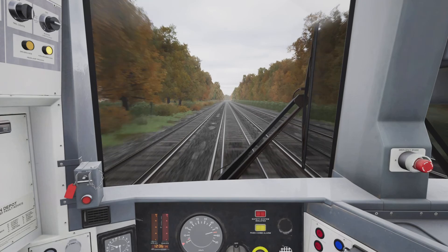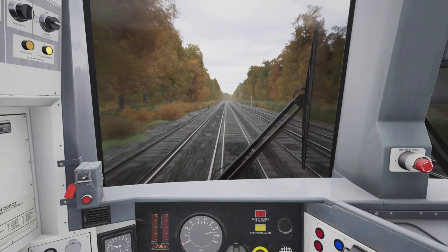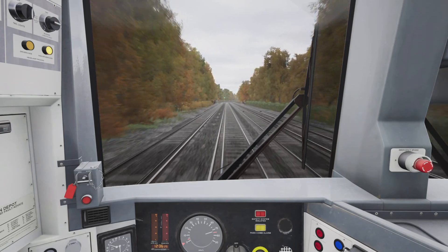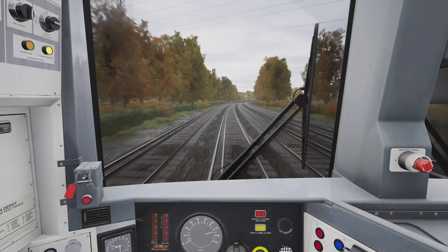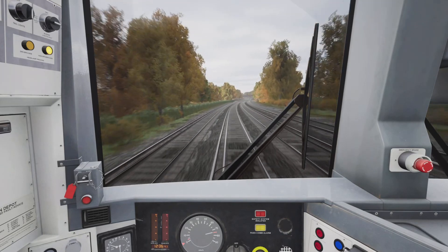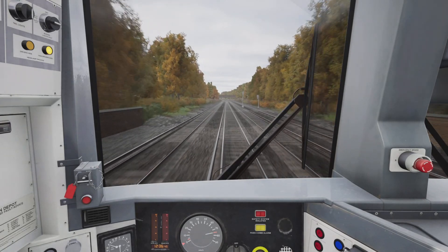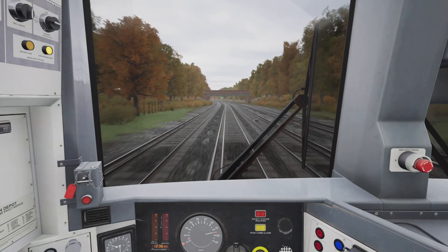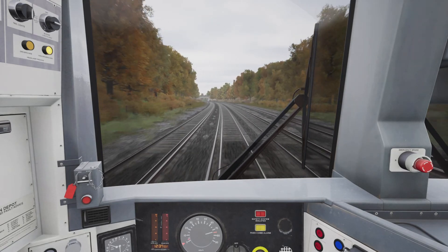Not too far from here now for Rainham station. As our speed falls down towards 70 I'll just apply a bit of power to creep back up towards 75. We're back up to 75 so I've shut off the power again. We're approaching the place where I put the brakes in, so I'm not going to apply any more power — I'm going to let the momentum of the train start to die off a bit.